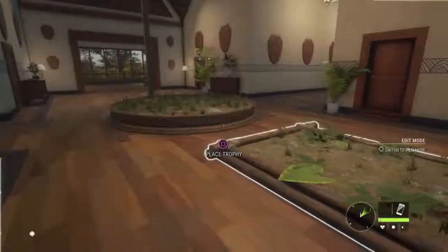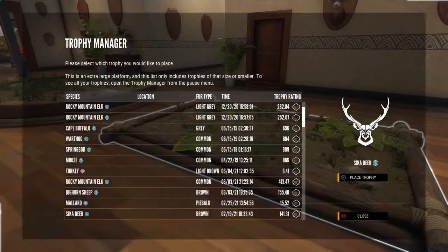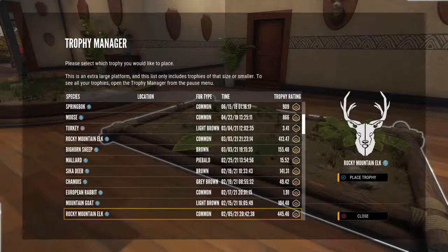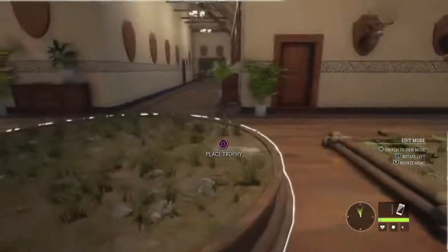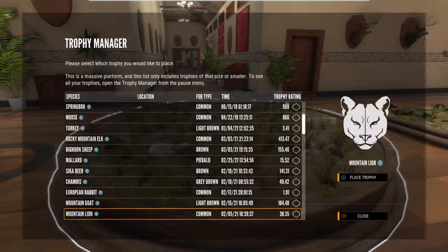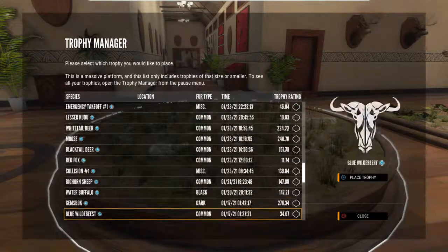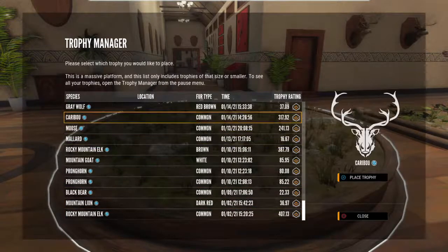I need to figure out what I want to put on these two plaques. I could probably just throw a couple elk down — my biggest elk, which was a 445. I'll throw my 445 there, and then here I could probably throw my bison. I might have a couple bison though, let me look. I think it's only the one regular bison because I had my albinos — yeah, just the one and then the two albinos.